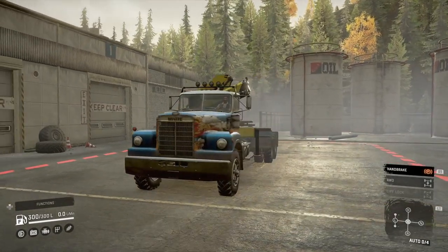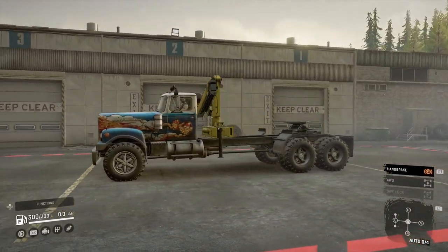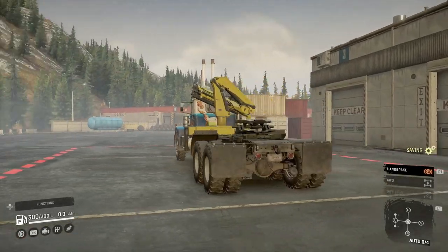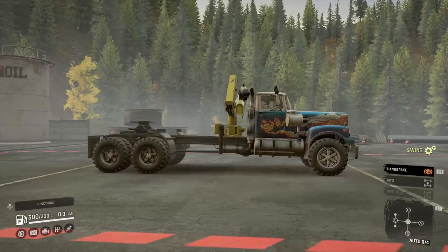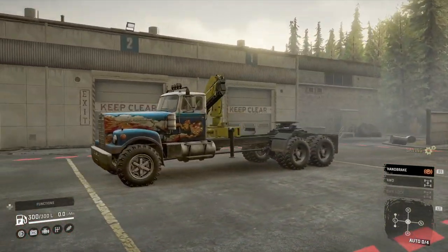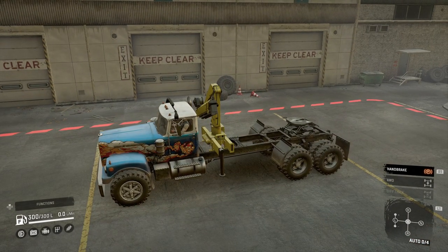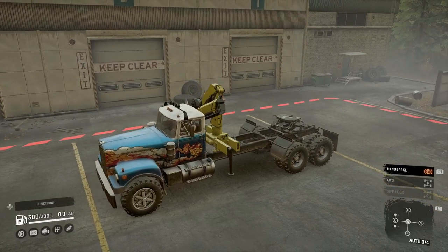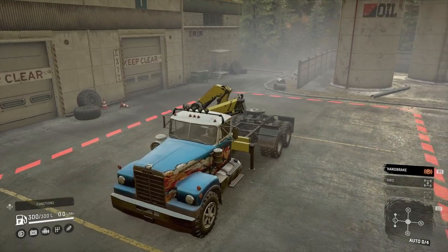Hello and welcome to Snow Runner PS4 let's play. Today we are doing one of the last couple of contracts on Husky Forwarding, and I'm using the White Western Star, which I haven't used much. A lot of people say it's a really good truck so I thought let's give it a go. I've got a sideboard long semi-trailer on the back, and I've got the crane because if I don't take one I'll lose it.